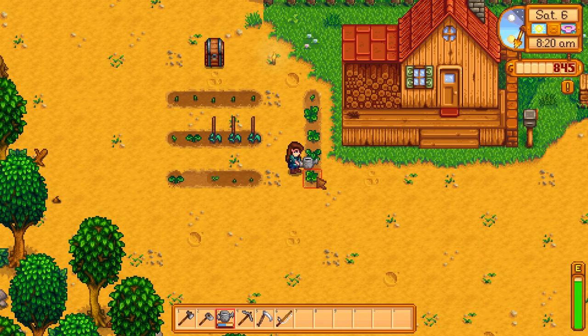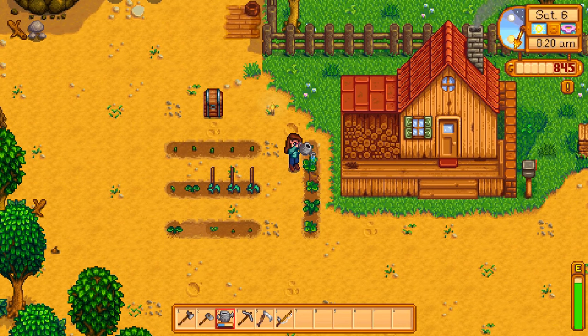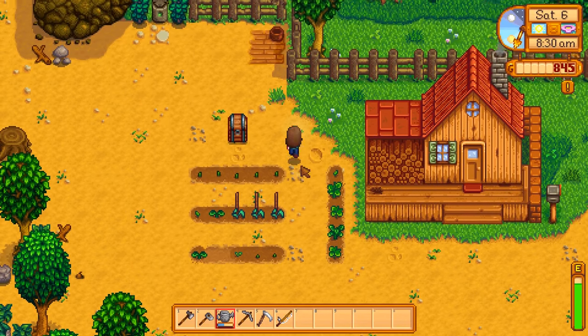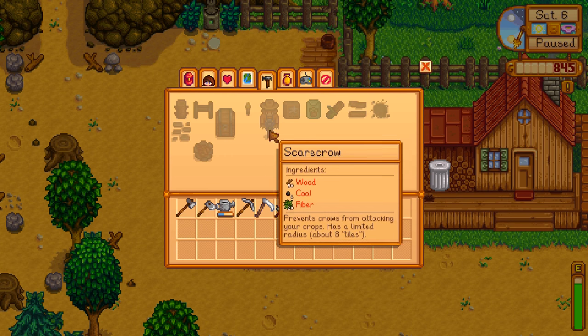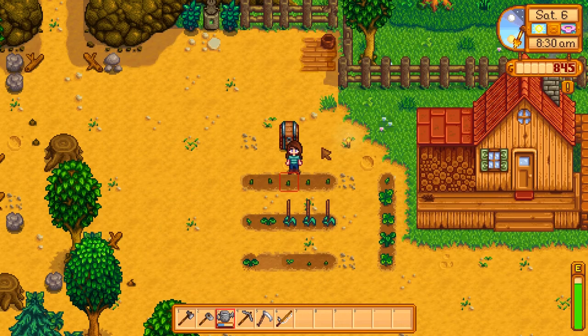So that is exactly what I'm going to do after I finish watering my plants here. I'm going to grab whatever materials we need to make a scarecrow and plop them right down so we don't have to worry about that nasty crow anymore. Let's open up our crafting menu. We need 50 wood, 1 coal, and 20 fiber.